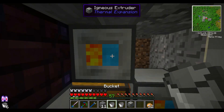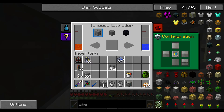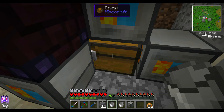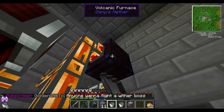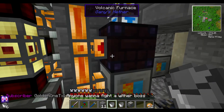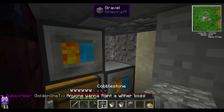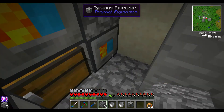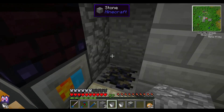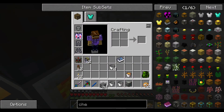Now we can put lava and water, and we'll tell this one to go ahead and output down. We can't open up the chest, but that should quickly fill up everything with cobblestone. So now we should not have any more problems with our cobblestone generation.